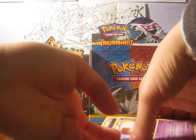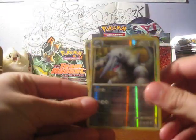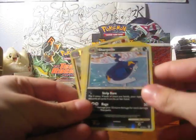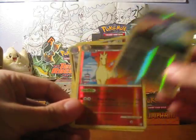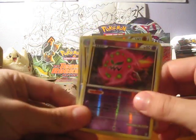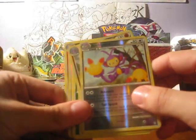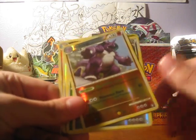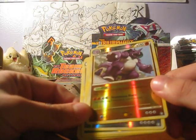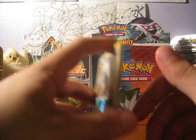Our reverse rares and reverse holo rares are as followed. We have an Aggron reverse holo rare, Crobat reverse holo rare, Sharpedo reverse holo rare, a Drapion reverse holo rare, an Altaria reverse holo rare, Rapidash, Spiritomb, Ditto, Machamp, Ambipom, Nidoking — which is kind of sad, I didn't get this in holo form. It's almost holo, but no, it's not holo though. I want it so bad. Aggron.